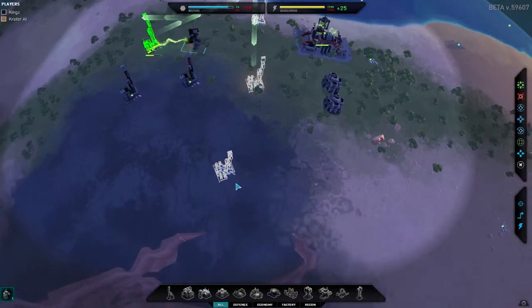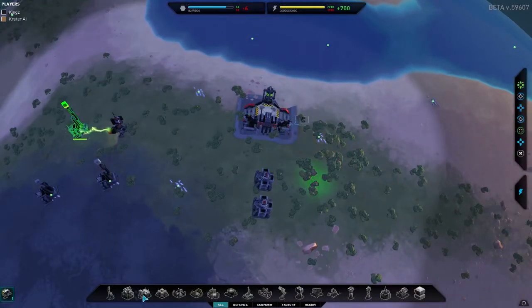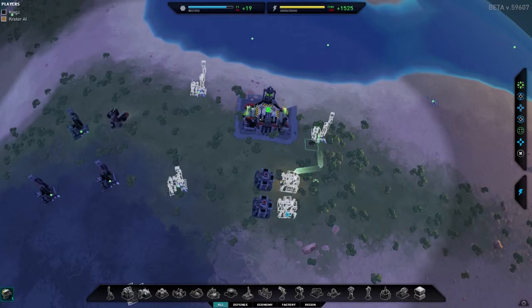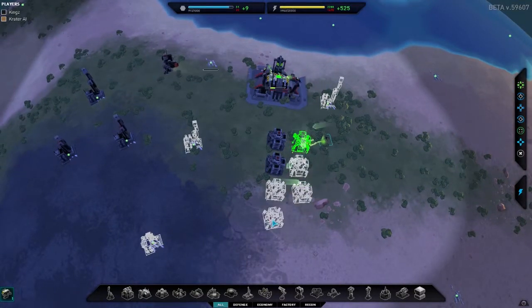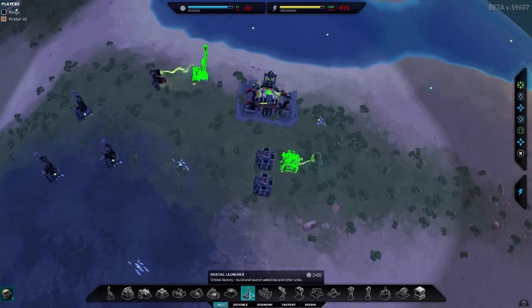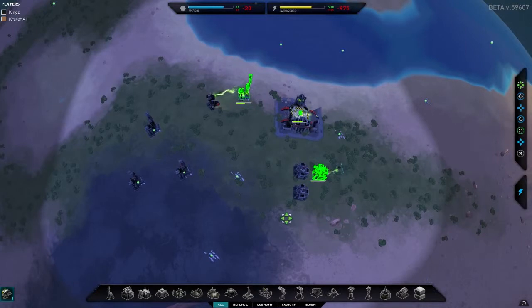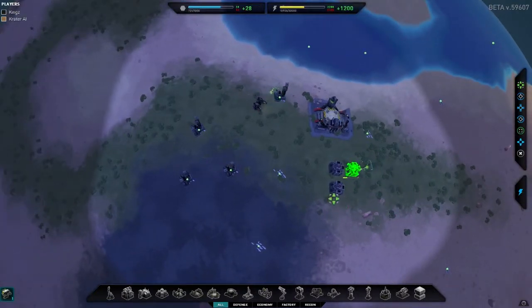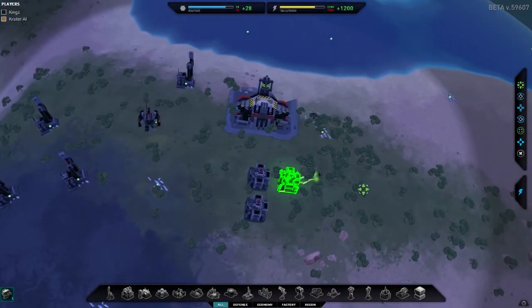We're kicking off like we did last time, building all these generators and getting more energy because we're going to need it to get off this planet quickly. The idea is we could build an orbital launcher straight away with our first builder, but we want to keep the opposing AI away from us for as long as we can. So we're going to create some sort of force here to give them a hard time.